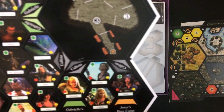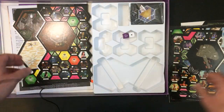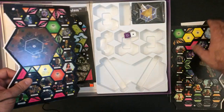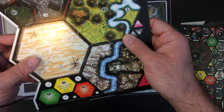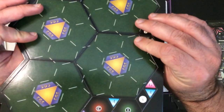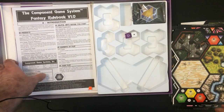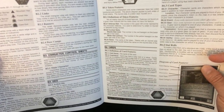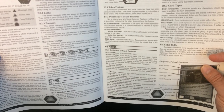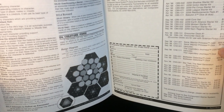I think the tokens track attack, defense, or something else — maybe life. There are five sheets of hexagons you put together, and I guess you flip them over to do different things. This is the Component Game System Fantasy rule book. If I remember correctly, the instructions could have been cleaner. This was 1998.